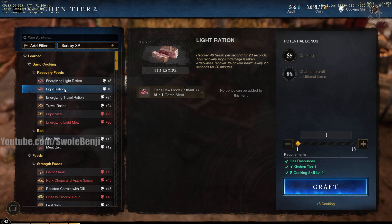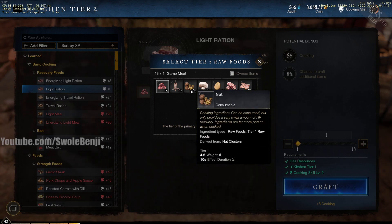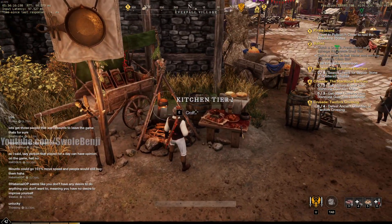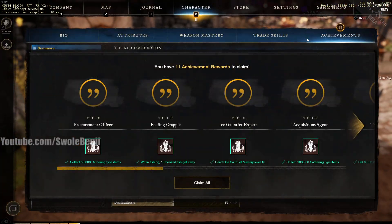A lot of people will go around, hunt rabbits, kill turkeys, or other lightweight animals, and that is how they create their light rations. Well, that's a waste — game meat and poultry are way more useful elsewhere. You don't want to turn those into light rations. What you want to use is nuts. Nuts are extremely plentiful, they're all over the place, and they track on your compass after you've harvested some hemp.